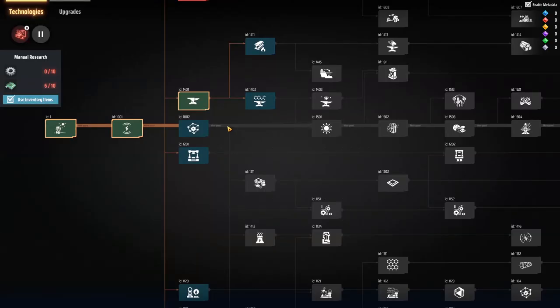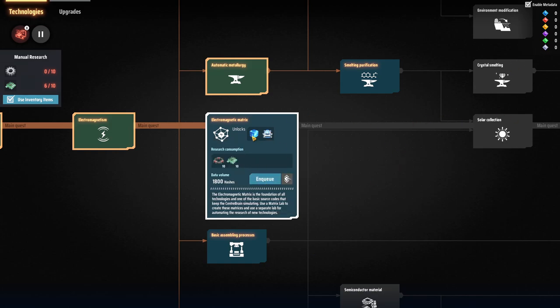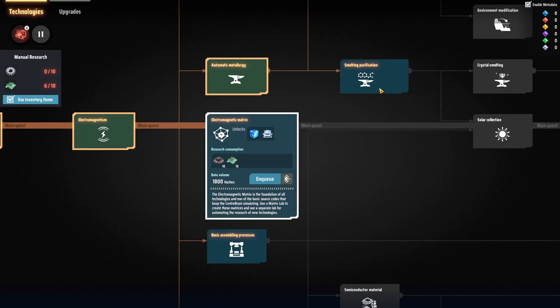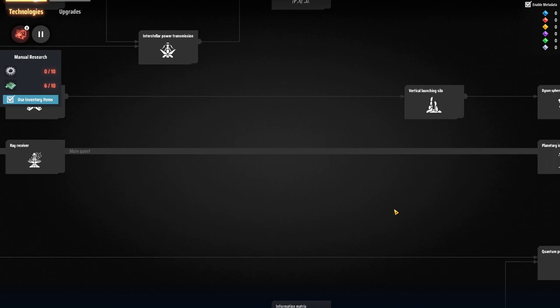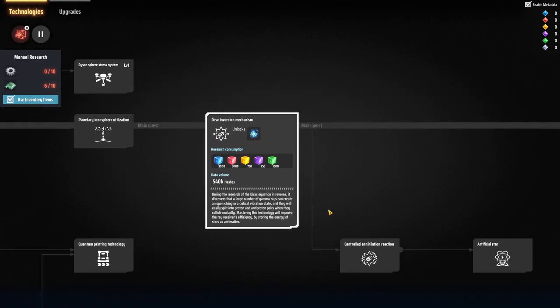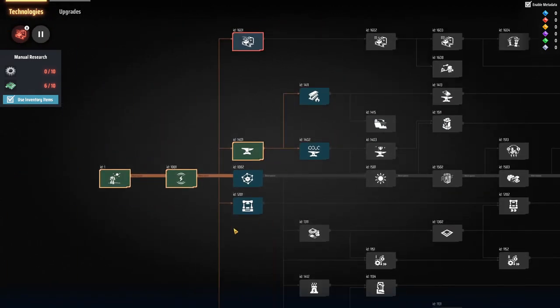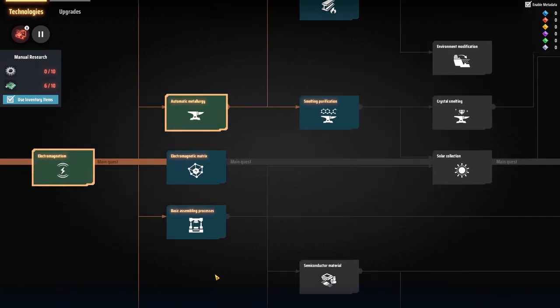Looking at the technology tree more, there are research components we're going to have to start making — just like all other games. This one happens to be the electromagnetic matrix. This is what's going to allow us to get into the next technology, because everything requires these. And if we go further down — yeah, okay, I see where this is going. It's go big or go home; in this case, go to another star.